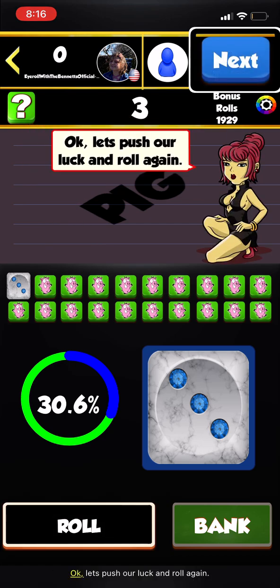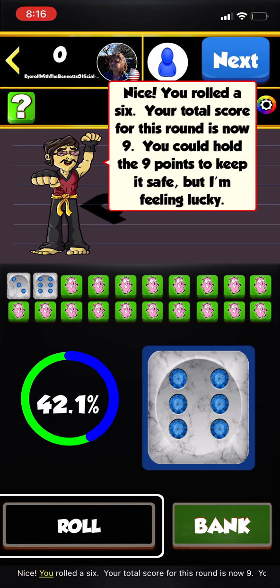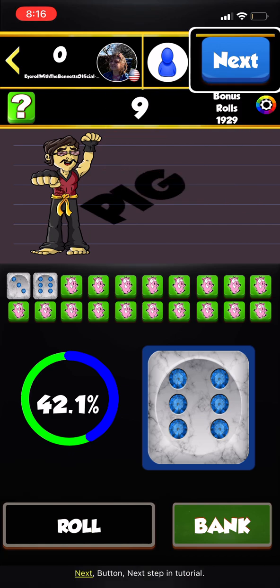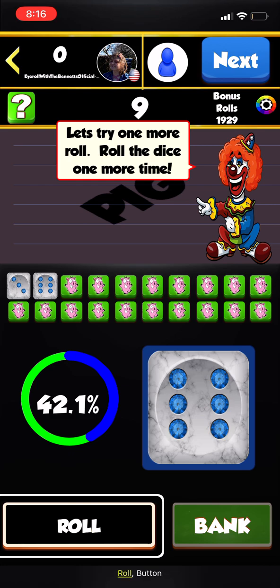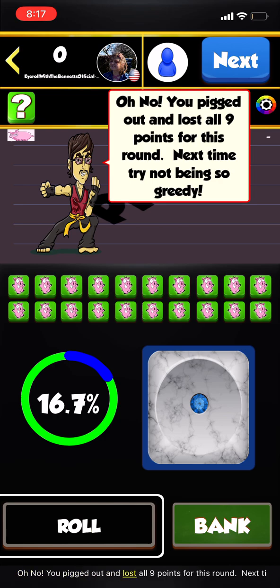Roll the dice. You rolled a three — the goal is to never roll a one. Let's push our luck and roll again. You rolled a six; your total score for this round is now nine. You could hold the nine points to keep it safe, but let's try one more roll.